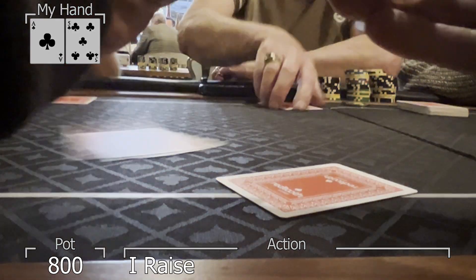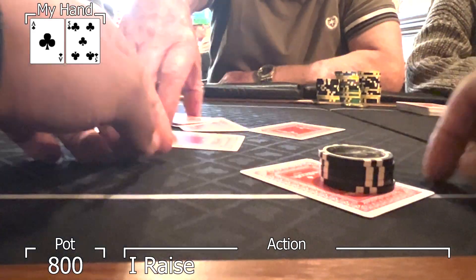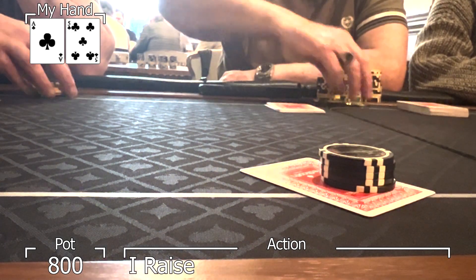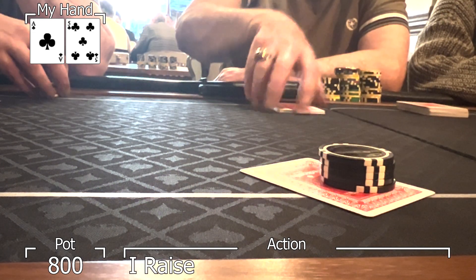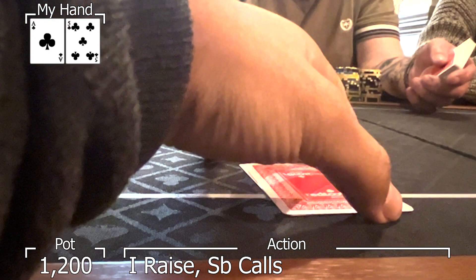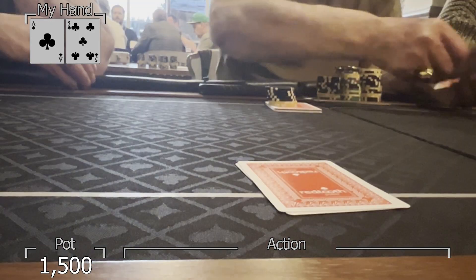The first hand of tonight's video I get dealt ace-five suited under the gun. I'll go 500, that's 2.5 times the big blind. I always find it hard to know what bet size to use when the table is first starting out — each week it takes a different bet size to thin the field. Some weeks five times the big blind sees four or five callers, other weeks three times sees everyone fold. When I'm first starting out at a new table I like to experiment, so I generally start with 2.5x. On this occasion it seems like 2.5 times the big blind is the going rate because we only get calls from the small blind and big blind, meaning we're in position post-flop.